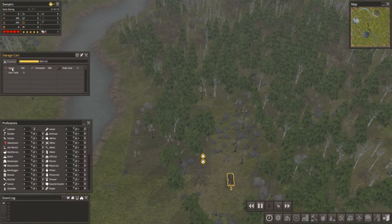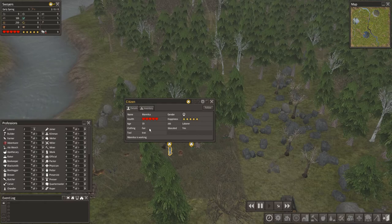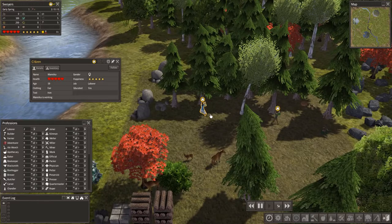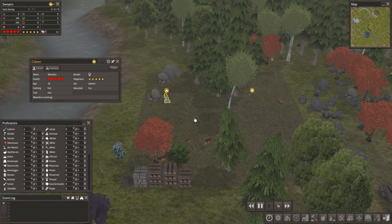We have a small storage cart with some apples, some firewood, some hidecoats, and some iron tools. Manica is using an iron tool. She's fairly clothed — she looks fully clothed to me, but fine. She's fit. Be careful with these trees, don't chop them down. Thank you.